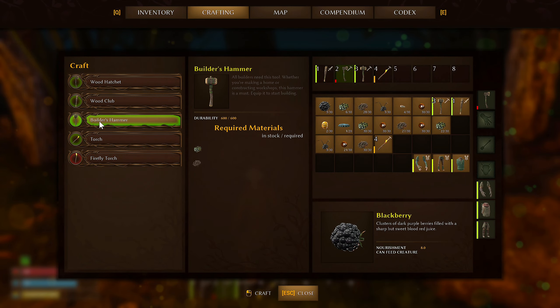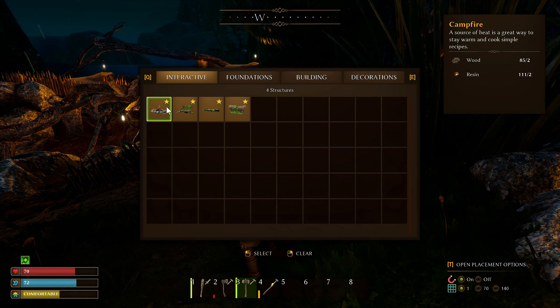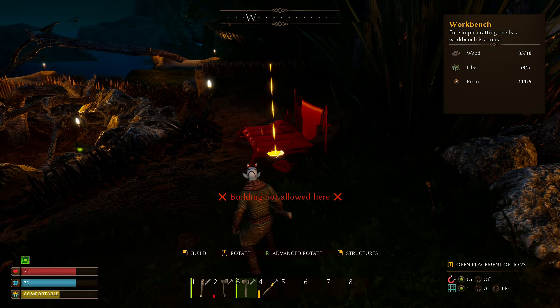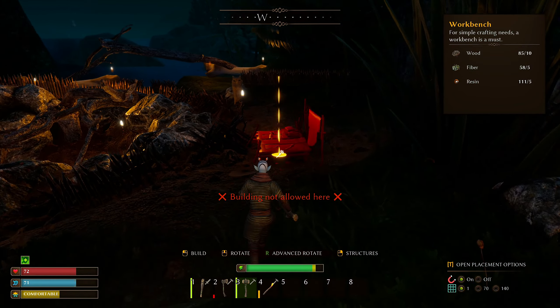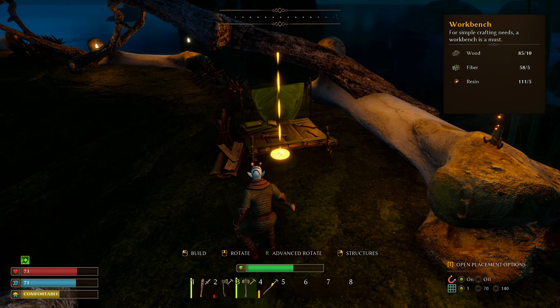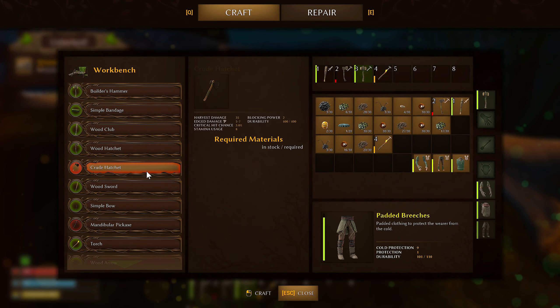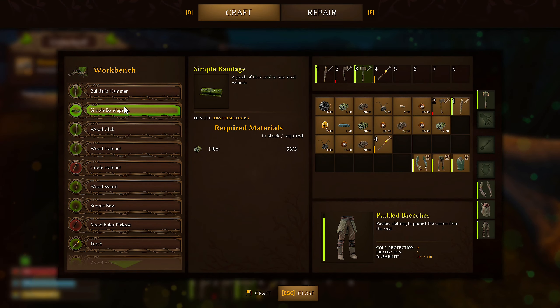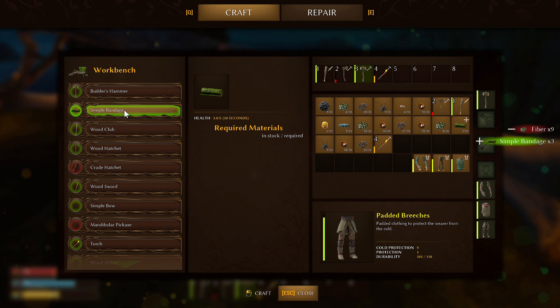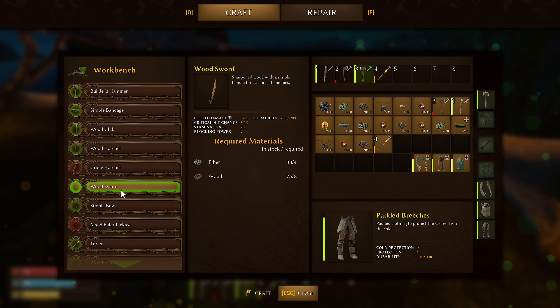Map and compendium updated. I'll take care of the rhino beetle — but I need to figure out better weaponry first. Looking at crafting: I only have basic stuff. Using the builder's hammer, I can place a campfire, workbench, simple bed, and simple chest. Let me make a workbench here — not allowed to build here, but I can build it over here. Let's use it.